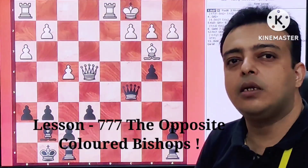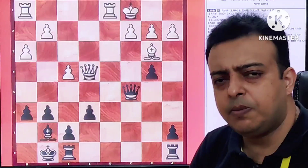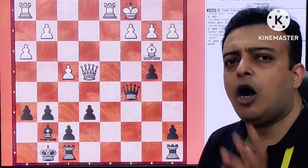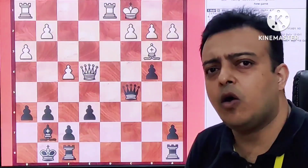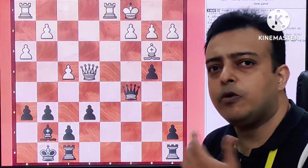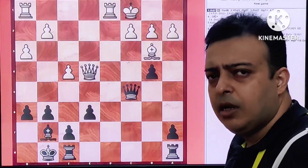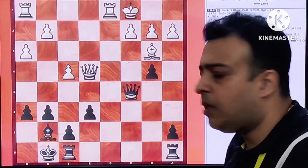Hello friends, welcome to my channel Sushant Chesswise. Today we are going to discuss the topic of Opposite Bishop and see how attack can be conducted in an Opposite Coloured Bishop's Middle Game. So let's go to the position quickly and see what happened. This is a game by Botvinnik. Botvinnik is Black — he was the 6th World Champion.